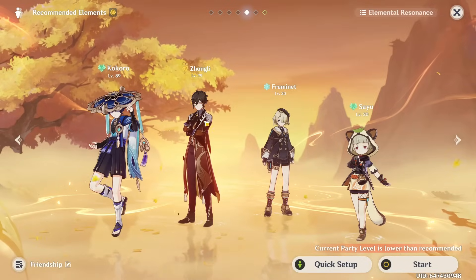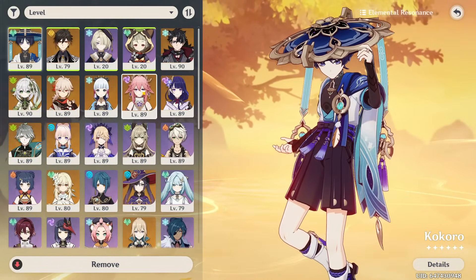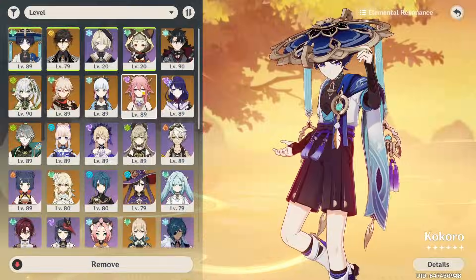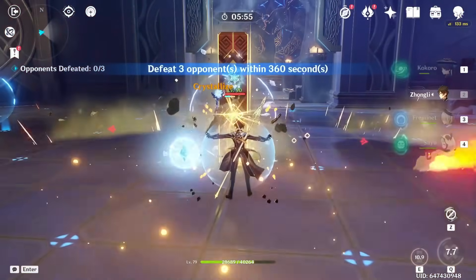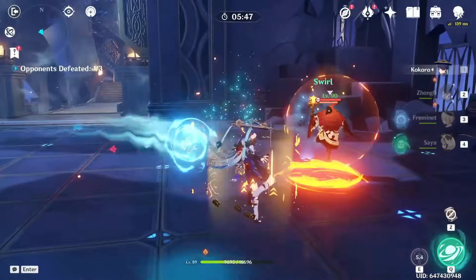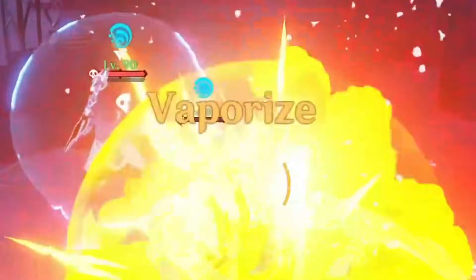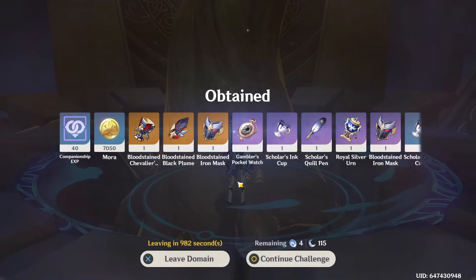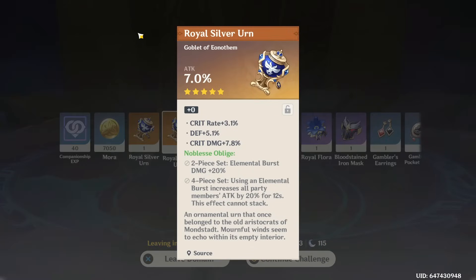For this domain, Zhongli and Wanderer will probably be the best, because any other DPS won't really work — we have a Cryo Abyss Mage, Hydro, and Pyro enemies. The bad thing about this domain is that I do not need this other set for anyone, so of course we only get pieces from that set. No Noblesse pieces, especially no circlet or goblet.